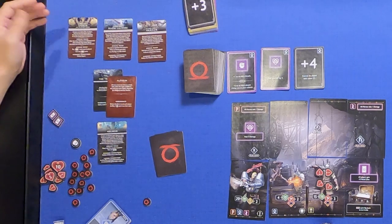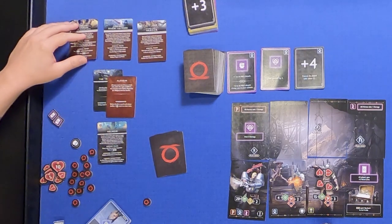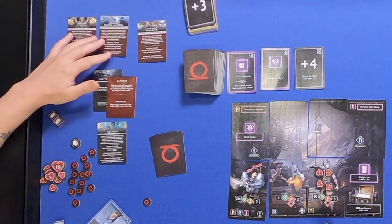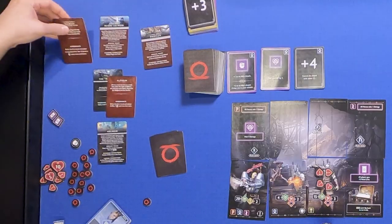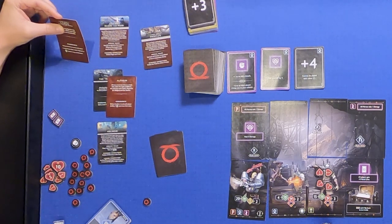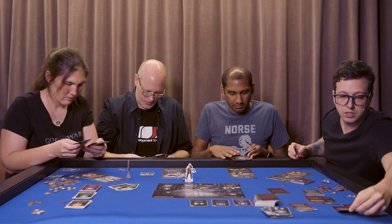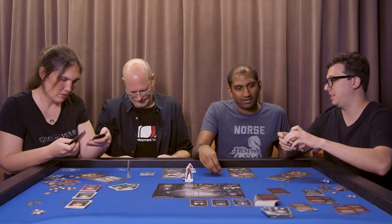Now we have three options. We can go to Sigrun, which is really hard — it's a battle against three Valkyries. We have Magni and Modi, which are also two guys at the same time. Or we have the Dragon. I say we go to the Dragon! The Dragon hindrance: before the first round, each player removes two special or defense cards. For Magni and Modi: each player removes the two highest cards from their deck. Oh, you've got to be kidding me.